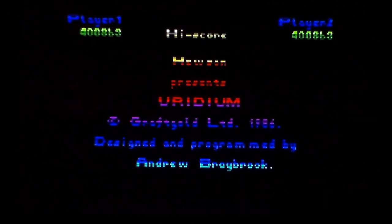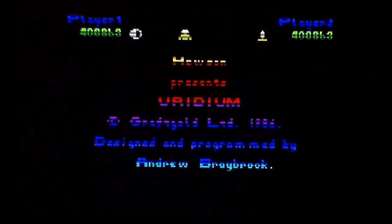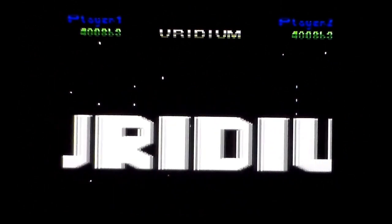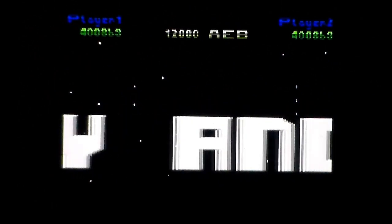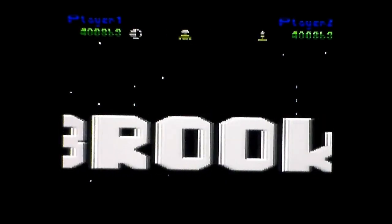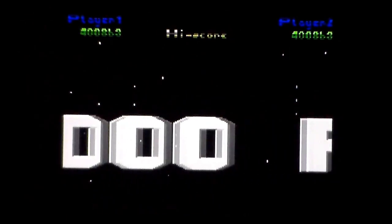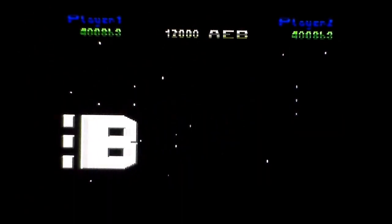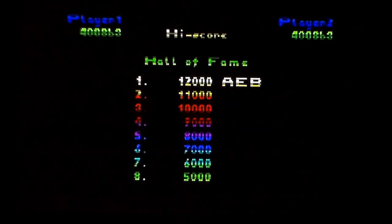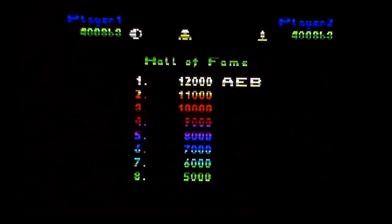We go with Uridium on the Commodore 64 — the original version. I probably should have flipped these videos around and played the Commodore version first. Also, is it Uridium or is it Iridium? Anyway, let's crack into it. Obviously it's got SID chip music on the title screen. The Spectrum had music, reasonably good music, but it was only 48K. It was a given that this was going to beat it with the SID chip goodness.